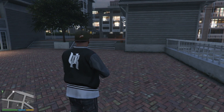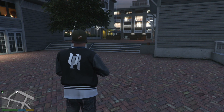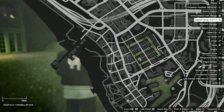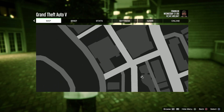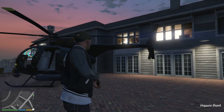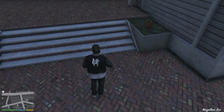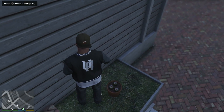First thing first, we have to unlock that bird. If you don't know the location of this peyote plant, it's around here on the map where I'm pointing. It's on Vespucci Beach and it's easy to locate — it's right on the side of the hair store. If you need a Buzzard, I'll leave the cheat codes down in the description. What you want to do is come here and eat this peyote plant.